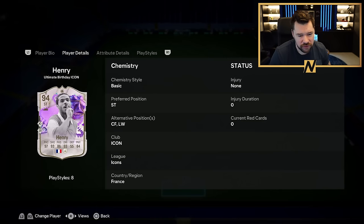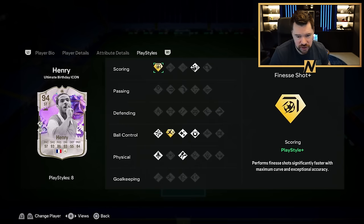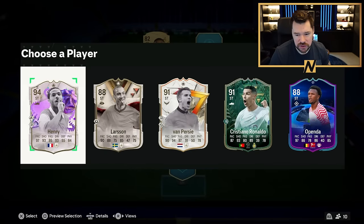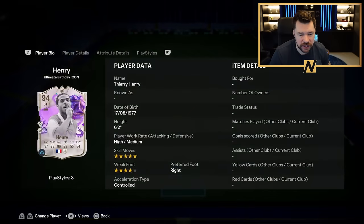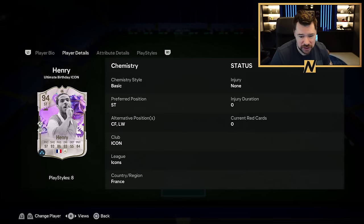We have got Ultimate Birthday Thierry Henry — top pace, top shooting, top dribbling, good physicals, great play styles, finesse shot plus. And of course the basic chem style is actually very handy. I know Van Persie was there, I saw him — he's terrible, I played with him already, he's not very good. I haven't played with this Thierry Henry which I'm excited to do, so we're going to be using him.